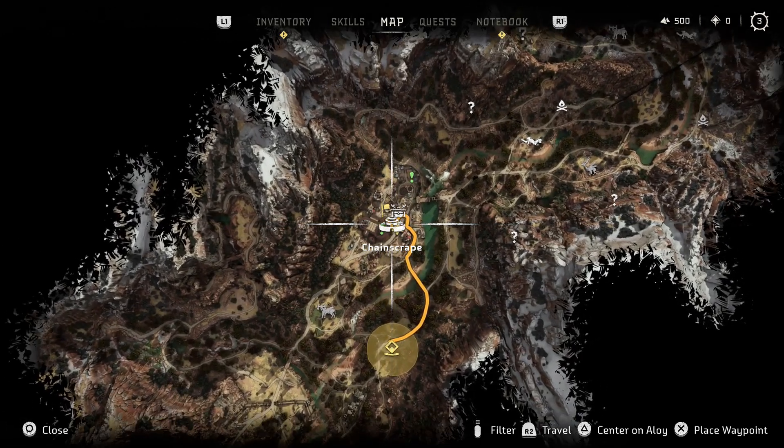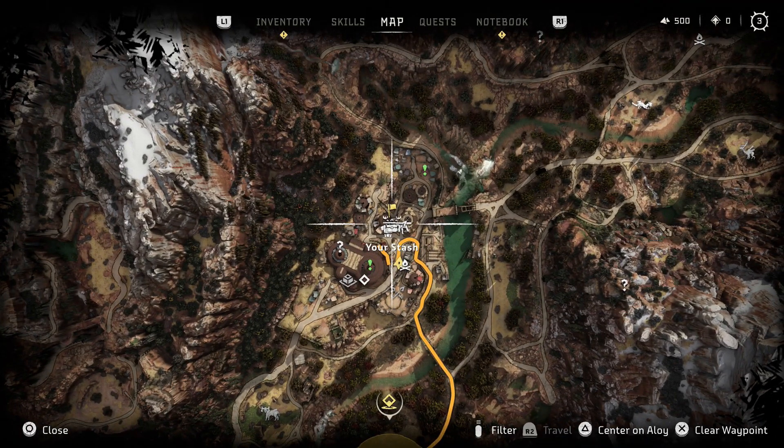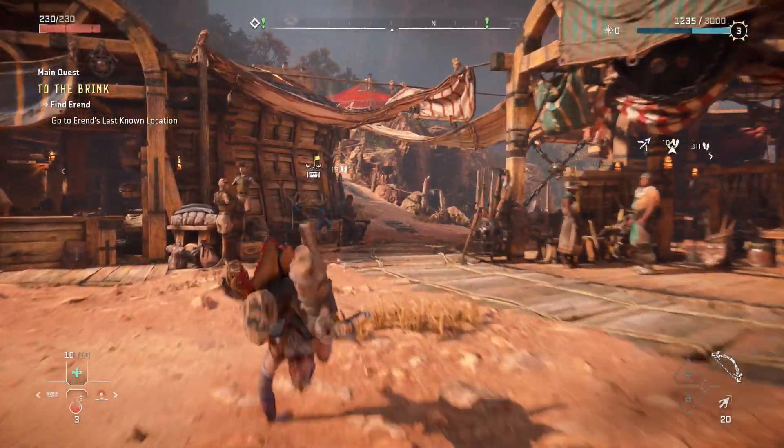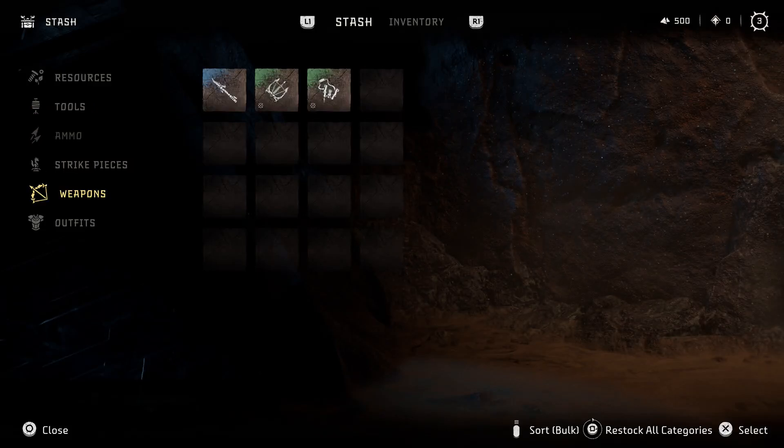You can do this at pretty much any settlement, or any location that has Aloy's stash. The game doesn't even really tell you that you have a stash, but it's marked with this icon here, like the one here again at Chain Scrape. Once you head there, you can open it up and go down to the Weapons or Outfits tab to see your items.